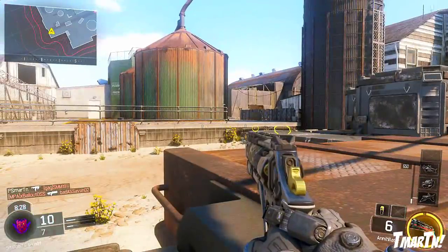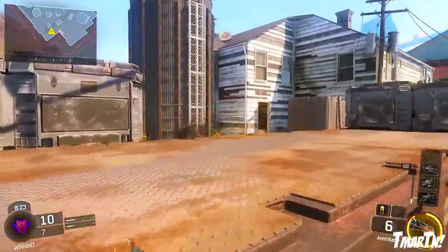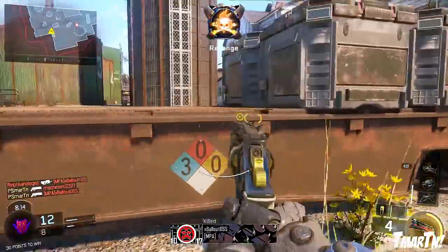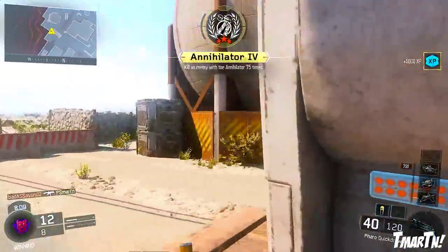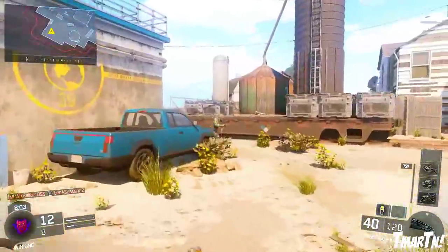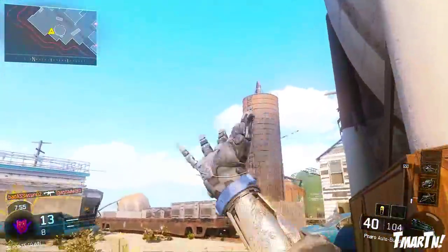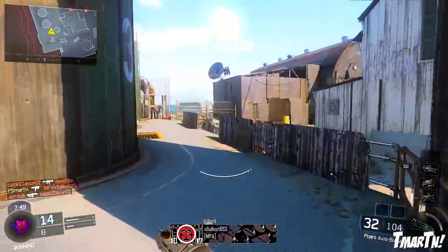Moving on to the Assault Rifles: the KN44 got a buff in its recoil, so it's got slightly less recoil. The XR2 got a nerf in its movement speed, which is kind of weird — when you're using that gun you're going to move around a little bit slower, probably at like LMG speed or something. The HVK30 got a buff in its recoil, so it has less recoil. The ICR got a pretty solid buff — less recoil and a better hipfire spread, which is pretty good. The Manowar got a buff, which I was kind of surprised by since I feel like it was already a super solid weapon, but its recoil was reduced a little bit. Finally, the M8A7 did receive a slight nerf in its fire rate, although I've kind of tested this out and it's really not that big of a deal, at least from what I've seen.